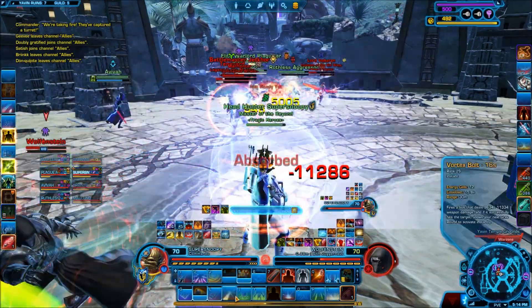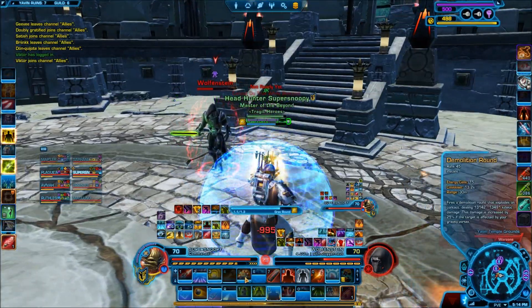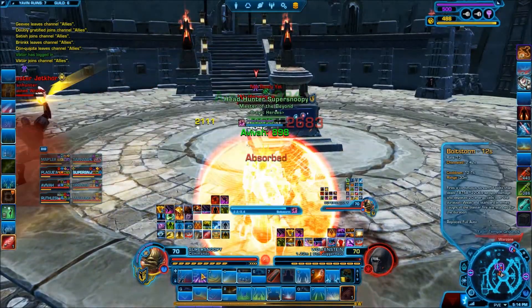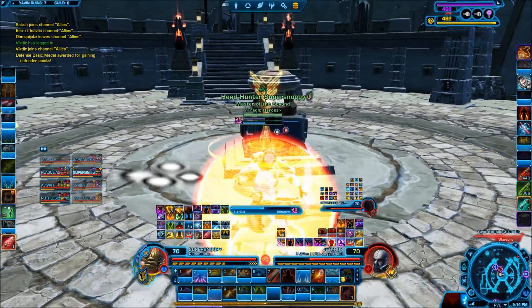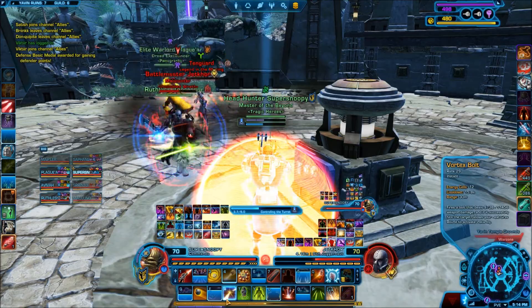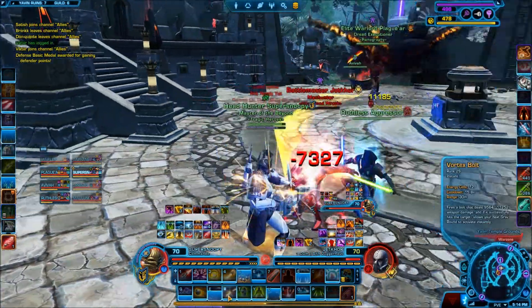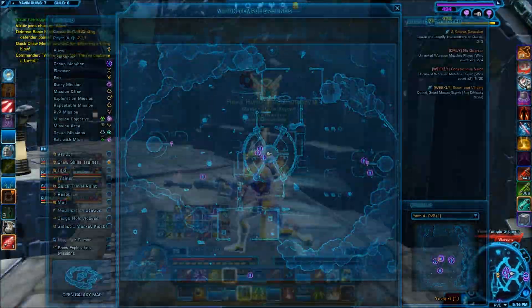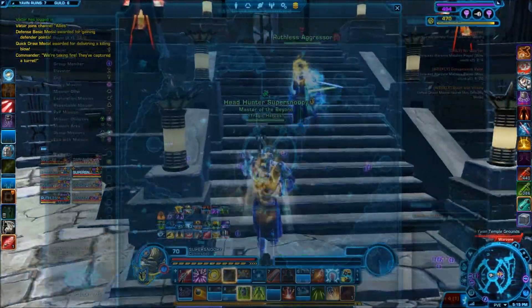It looks like they are focusing someone in particular. I am going directly after this Juggernaut — probably not the best thing to be doing currently, but we are going to do it anyway. We are going to be attacking this Juggernaut right here. I am going to try to cap — I'm assuming it's going to be a fail. Yep, looks like it's a fail. But if we do get the cap, then that is important. So we have two people currently on this node, so I'm going to go after that right there.